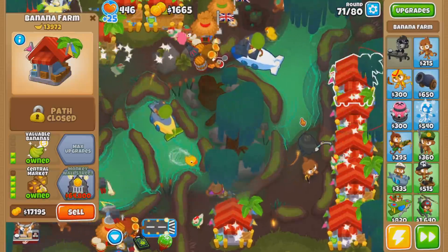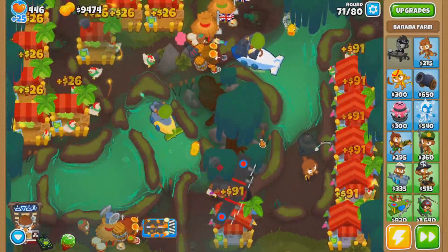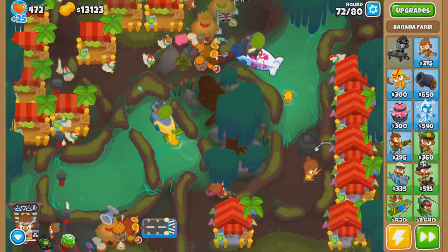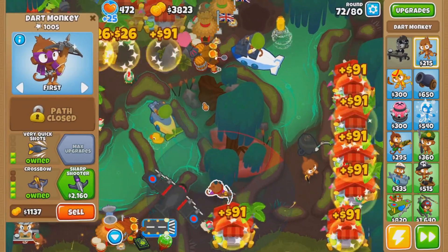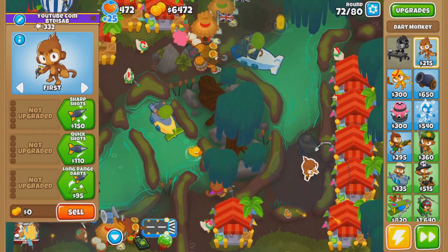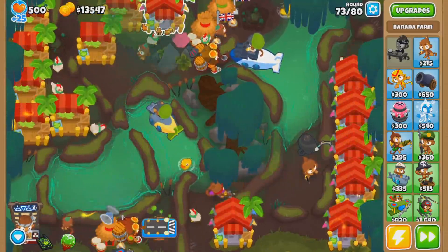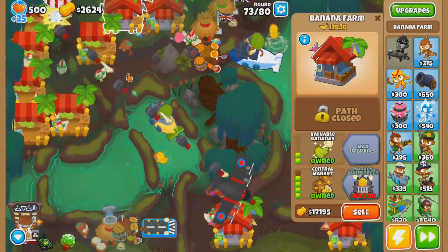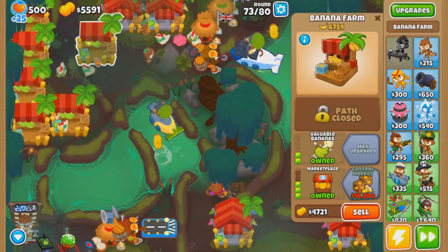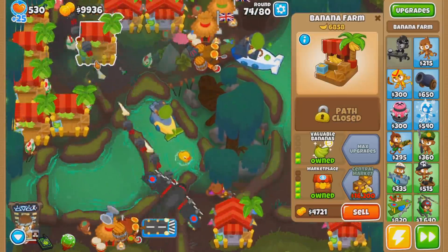This is also a really bad map to showcase the Dart Paragon — I'm not sure what I can do about that. Hopefully it has infinite range or can see over trees. Where would the Paragon be placed? Would it be in one of the three positions that your Dart Monkeys are in, or can you choose the position? Questions that people have been speculating about since this was teased. But don't worry, we'll find out fairly soon.